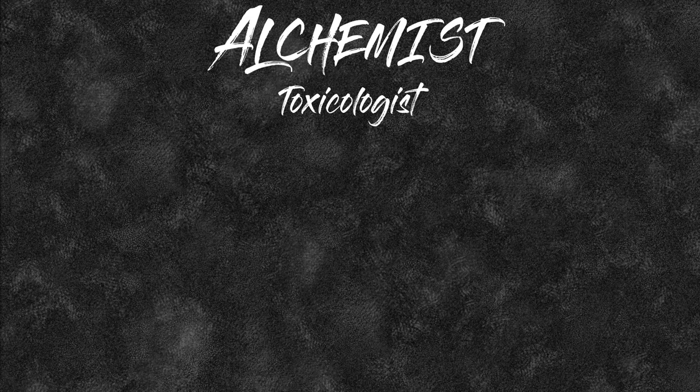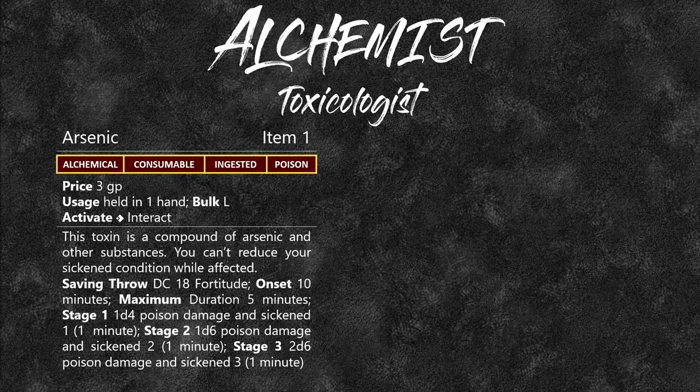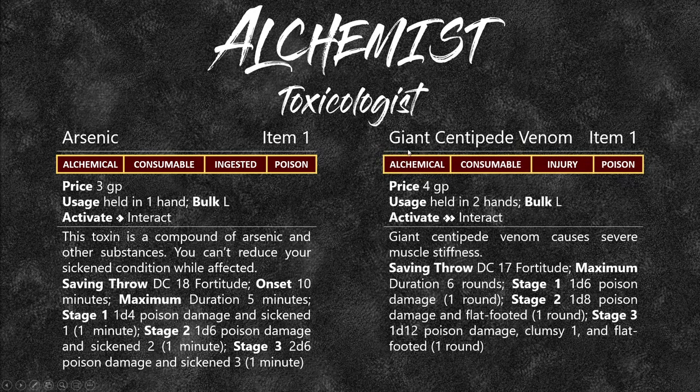Now the Toxicologist. Let's look at arsenic — a level 1 poison with the consumable and ingested traits. Once you pour this out, it's consumed and must be ingested to take effect. But if you sneak into a goblin's lair and find their drinking source, you can put arsenic in it and basically poison the entire tribe.